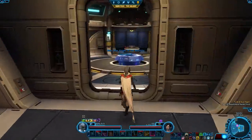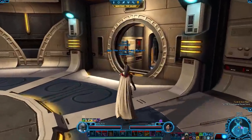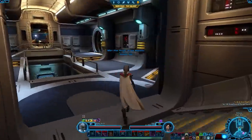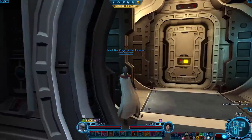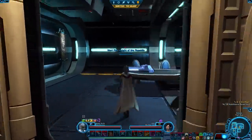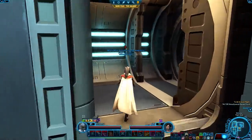A companion with a higher influence level is going to be better to bring along, especially for higher-level missions. I have an entire video that walks you through the companion influence system in more detail, and I'll leave that linked in the description below.